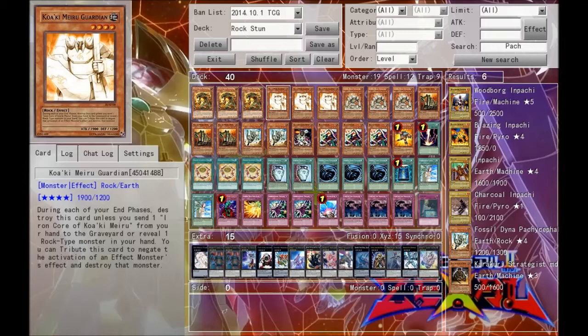All the Koa'ki Meirus in this deck basically have the same effect, except that they stop different things. Guardian — I run triple — he stops monster effects and destroys them. He's basically a Trap-All-Nightmare on legs.